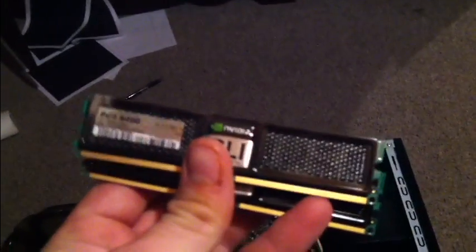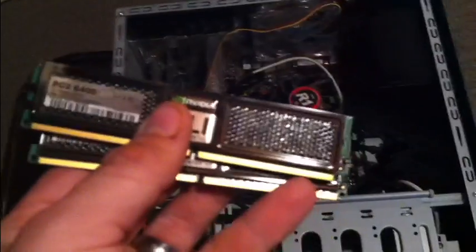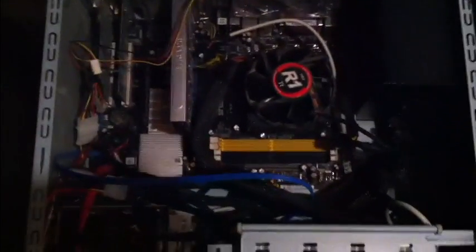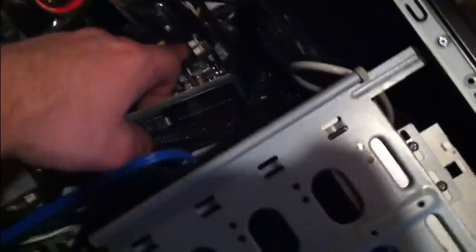Okay, so what I was running in there before were these one-gig sticks from Nvidia — they are PC6400. These are two-gig sticks and I took these out because I'm going to swap them: put the new two-gig sticks in the far slots and the old ones in the first slots. My motherboard is the Asus M2N SLI — it's upgradable to eight gigs but I'm only going to put six in here for now. If I need more in the future I'll upgrade the one-gig sticks to two-gig sticks.